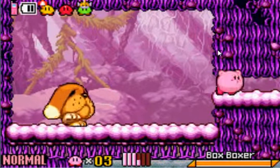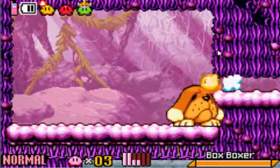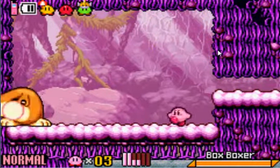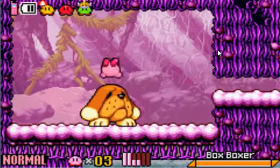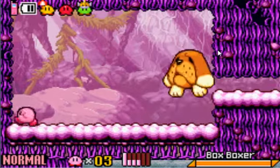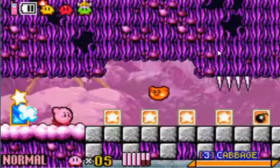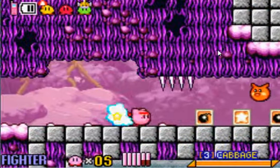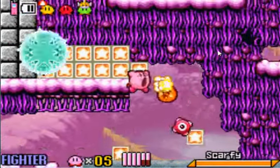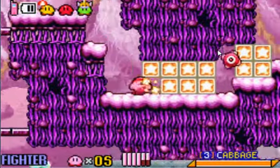In this level you can actually stand all the way over here and attack him and not have to worry about anything, if you have an ability. This boss is taking way too long. He's punching you with his ears. Majority of the bosses in this game are a lot easier to fight with powers — and that is one of them, but only specific powers, because a lot of powers actually make it harder to fight that boss. Like using the fight power, cause you have to be close to him to actually hit him.